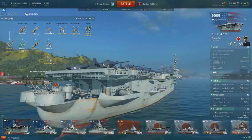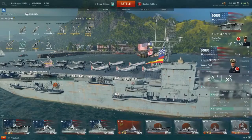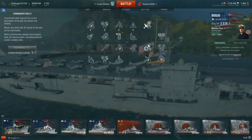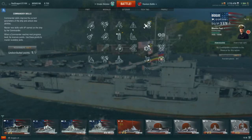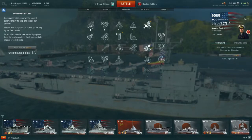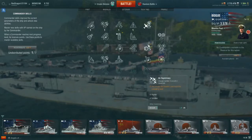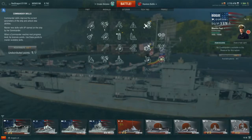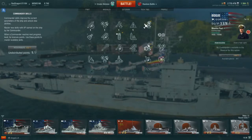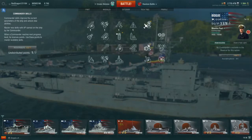If you are playing aircraft carriers, make sure you outfit your commander with the appropriate skills. This entire column — all four skills — you should probably have. Rear Gunner Expert and Dogfight Expert for your attack aircraft and fighters respectively, Aircraft Servicing Expert gets them in the air faster and gives a little more survivability, and Air Supremacy gives you an extra fighter and an extra bomber in each of your fighter and bomber squadrons. Those four are really, really helpful.